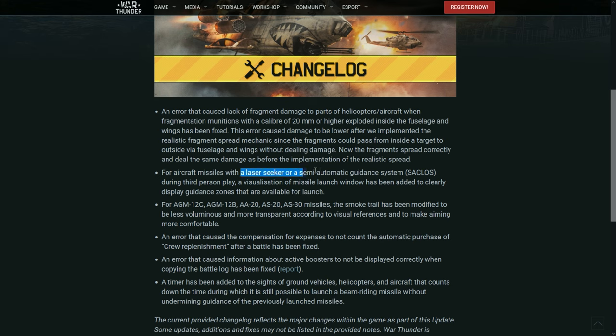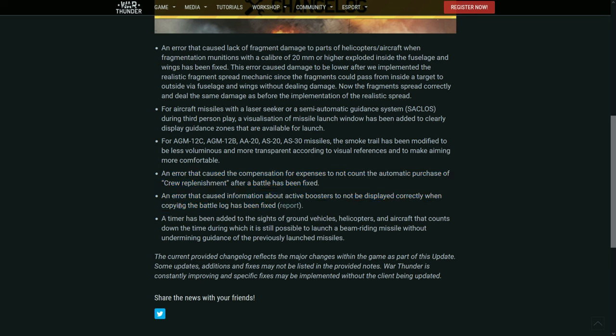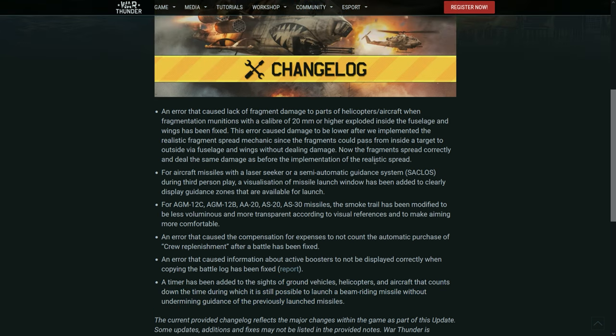They also added a visual missile launch window for laser seekers in semi-active automatic guidance systems. For AGMs, bullpups, AS20s, and AS30s, they added a better smoke trail — less visible and more transparent to make it easier to guide. Two bugs were fixed: boosters being shown incorrectly in the battle log, and automatic purchase of crew replenishments after a battle. A timer was also added in the sights of ground vehicles, helicopters, and aircraft that counts down how long it's possible to launch a beam-riding laser missile.